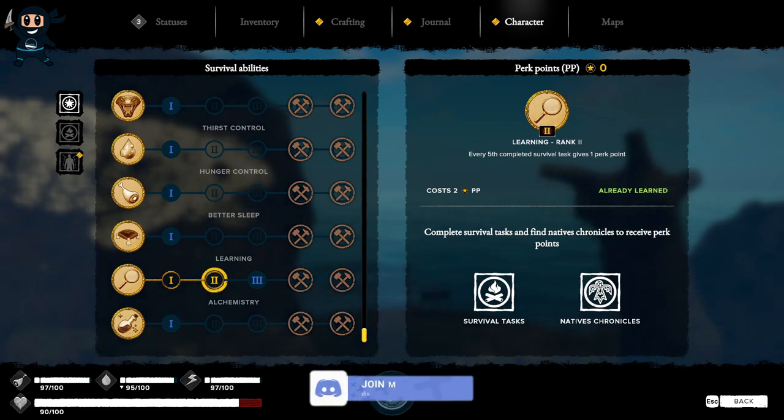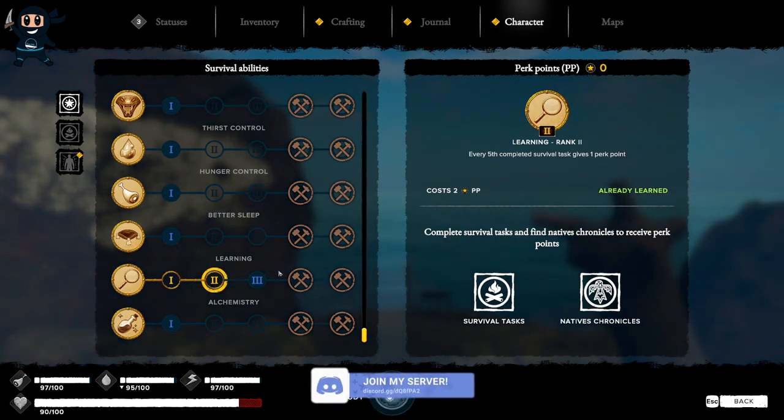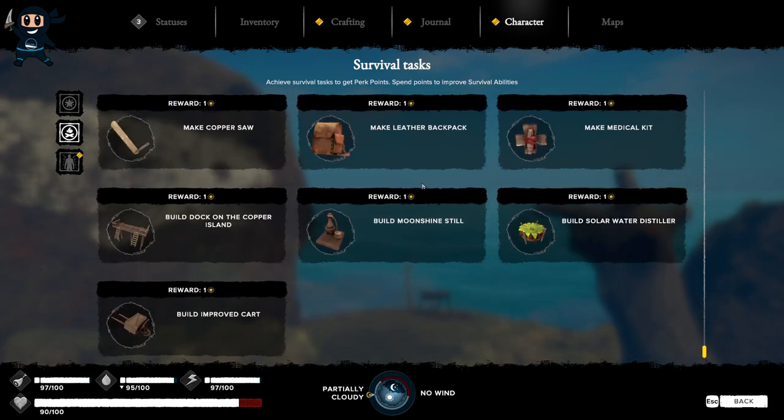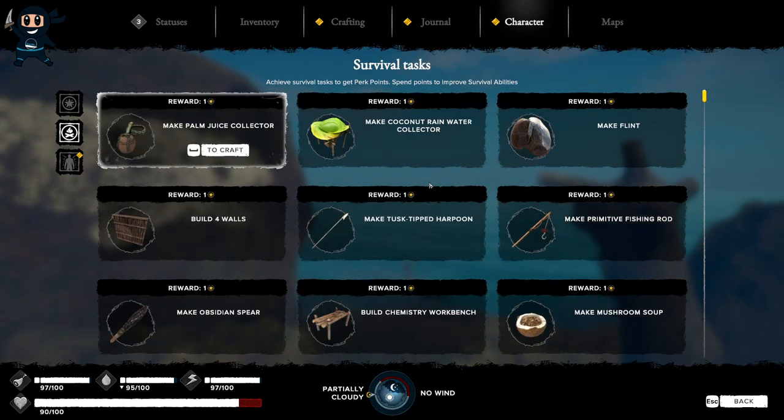To get the final 3 perk points you must advance to level 2 in the learning skill tree before completing 15 survival tasks. So if you spend your first 3 perk points from the chronicles on the learning and then complete 15 survival tasks, you technically get 3 points refunded back to you.